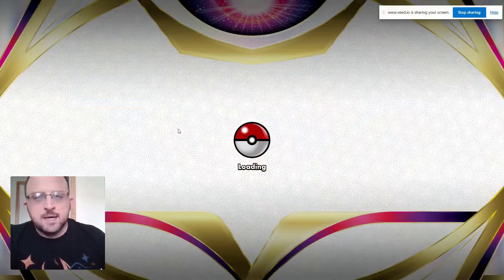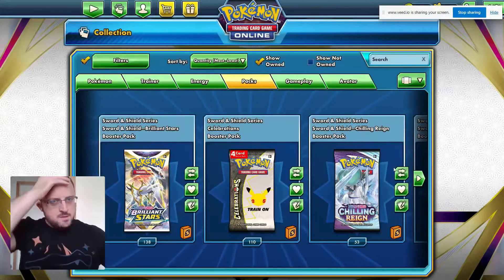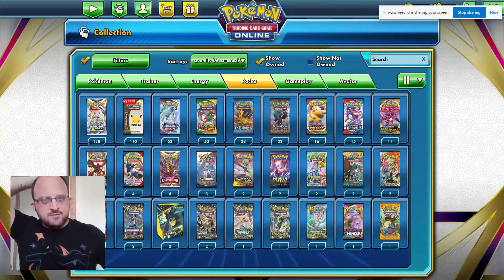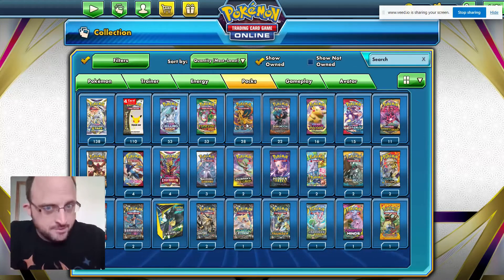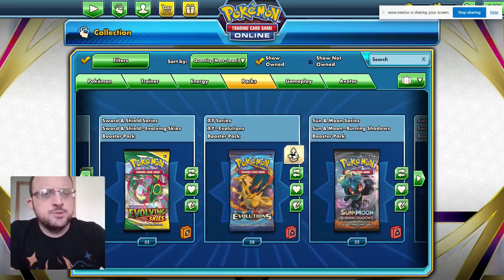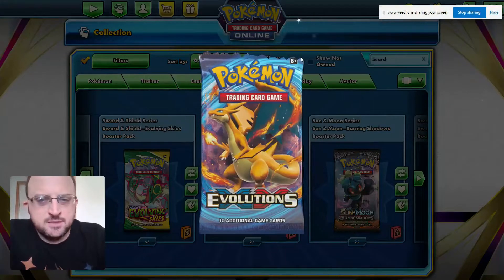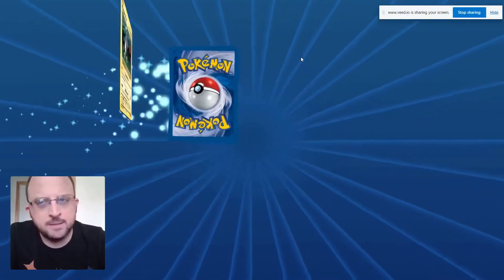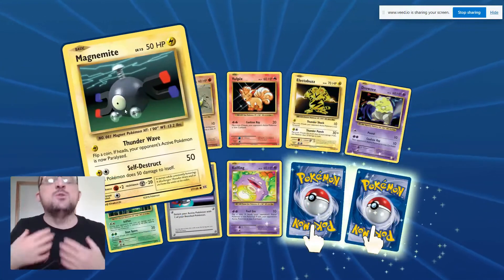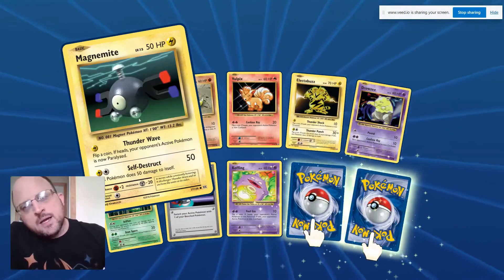I have so many code cards — Brilliant Stars, Celebrations, Chilling Reign, Evolving Skies, Evolutions — and I've got many hundreds of Evolutions code cards. Let's do some Evolutions, let's pull some fuego today. We're gonna do five packs. Please check out more of my videos. I've been around a long time but I'm just trying to get more content out each day. When you subscribe it makes me want to do more, give away my collection, put more videos out.